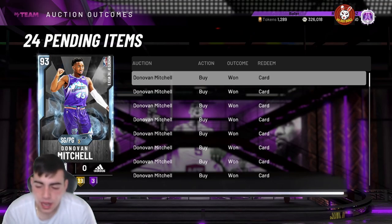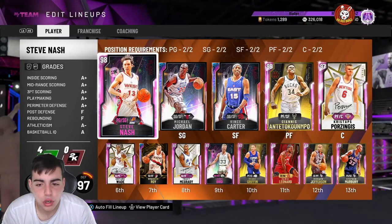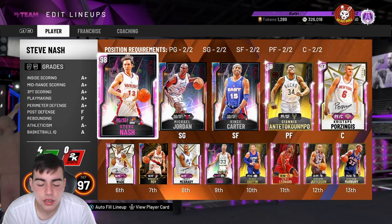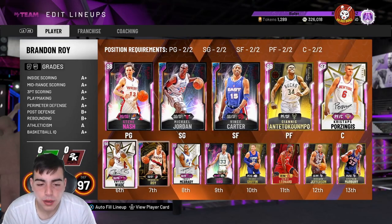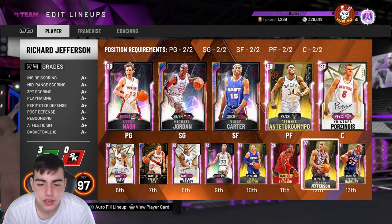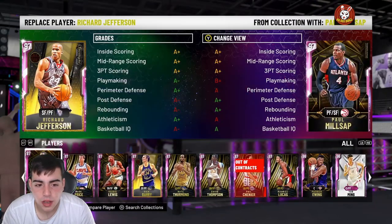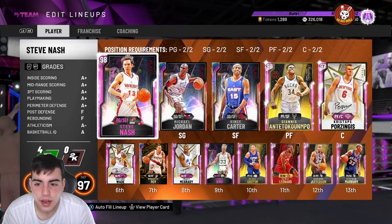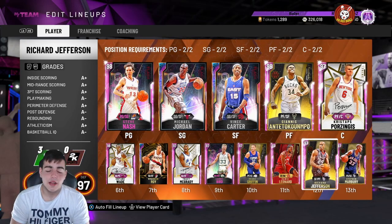Down below in the comments, let me know what I should do with my team. Should I get Pink Diamond Glitch LeBron to complete this team? Personally, I think this team's pretty good. I wanna get rid of Nash, and I think I need to do something at center over Richard Jefferson. I'll have Yao but I'm gonna sell him — I'm thinking about getting glitched AD, Pink Diamond there, or Bam. Let me know in the comments down below.